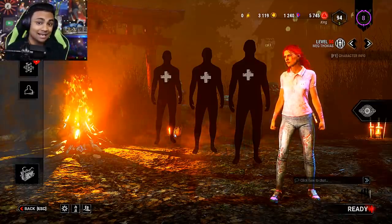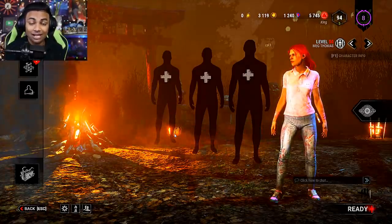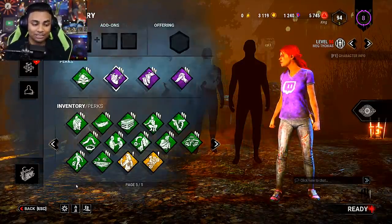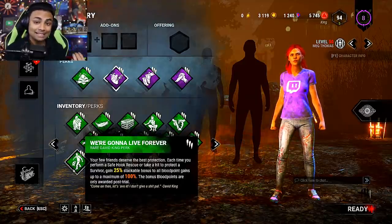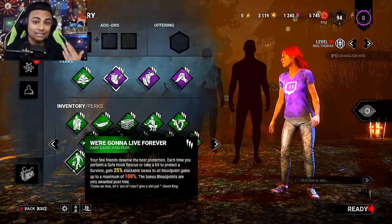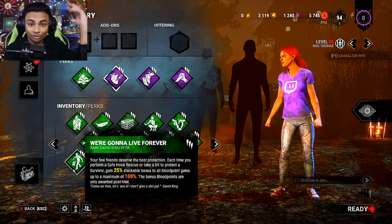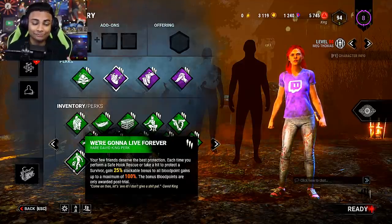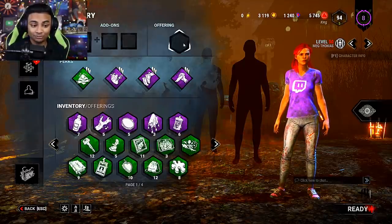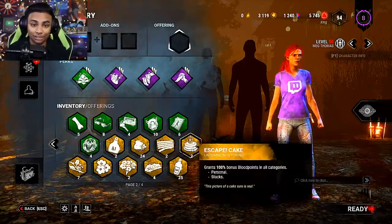So the first honest advice that I have for you is play killer. If you're not comfortable with playing killer, that is completely fine. There's still methods on doing this with survivor, and we're going to start off talking about that. Now, the most efficient way to actually maximize your blood points is by using the perk We're Going to Live Forever. This is a teachable for David King, so you need to unlock it on him before you can get it on any other characters. Essentially, what this does — if you take enough protection hits in total, you'll actually get 100% more blood points to your overall score, meaning whatever you get will double if you get the max amount of tokens. It is a little bit difficult to get all of the tokens, but it's still manageable, and combining this with anything such as a bloody party streamer or an escape cake will also increase more of your blood points.